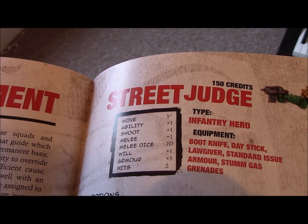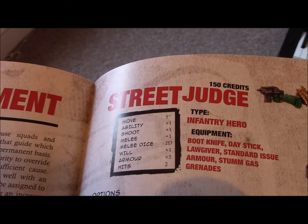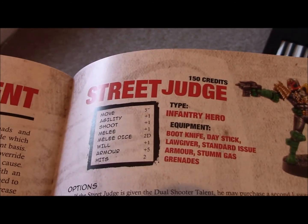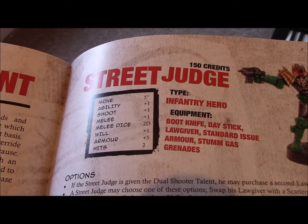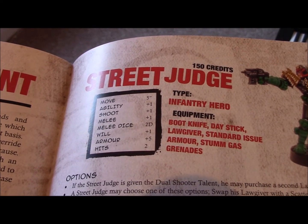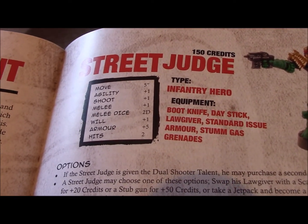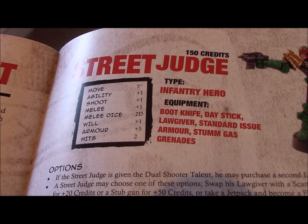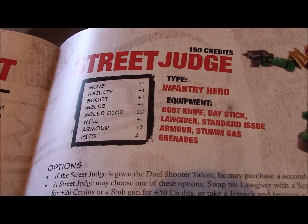Melee works the same way, but as you'll see, this model has Melee two dice — and since this is a d10 game, two d10s are rolled on a melee attack. There are special rules for this character: the boot knife has armor penetration minus one, making it easier to cut into armor. The day stick has the Parry rule, which lets you make your opponent re-roll one of his hits. Even if the re-roll is higher than the original, you must keep the new result.